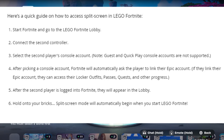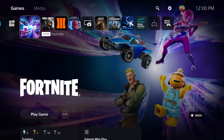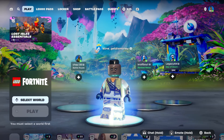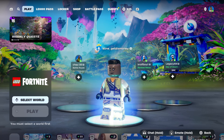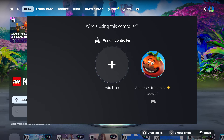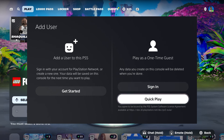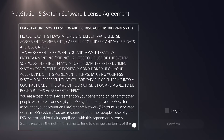Here's a quick guide on how to access split screen in LEGO Fortnite. First, start Fortnite and go to the LEGO Fortnite lobby. Second, connect your second controller. Once you plug in your second controller and turn it on, you'll see a screen and from there you'll have to select the second person's account. Guest accounts or quick play accounts will not be supported in LEGO Fortnite.